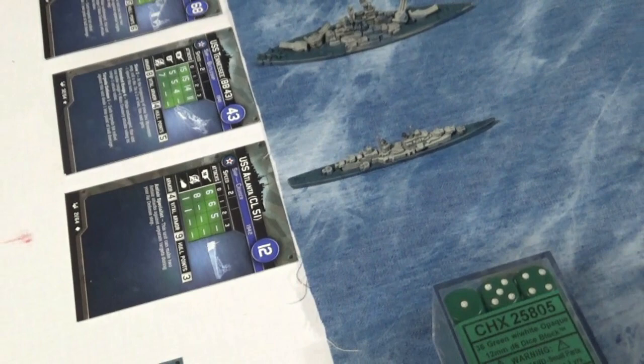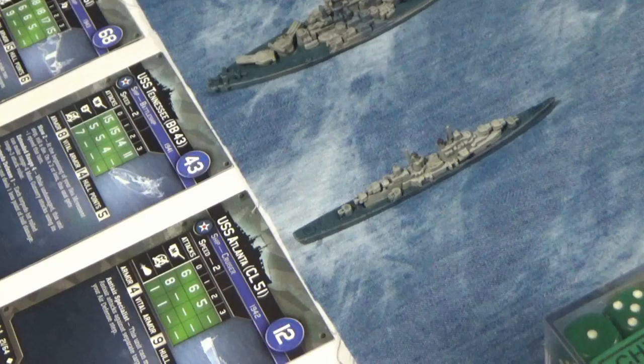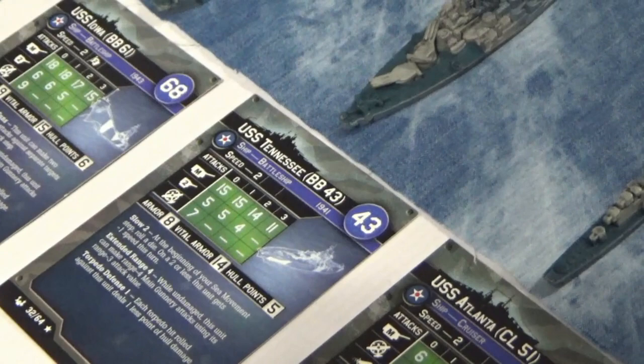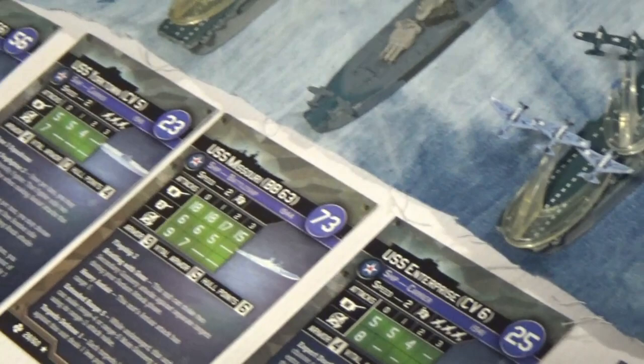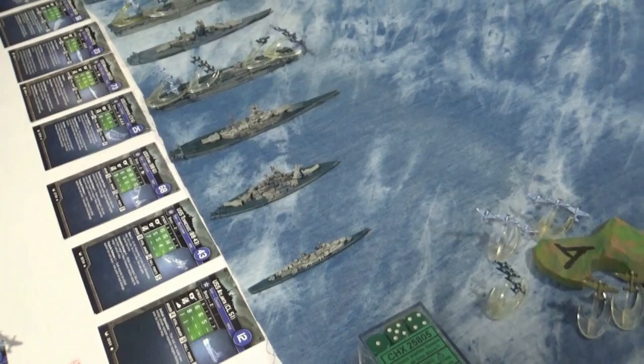Here are the American ships, and these I believe were on the order of battle — though the surface ships never really shot at each other, because airplanes made it all too apparent you're just going to lose your boat if you get out too far. We've got the Atlanta, nice cruiser. We've got the Tennessee battleship. We've got the big Iowa. We've got the Enterprise. We've got the Mighty Mo — 73 points, that's a big boat. We've got the Yorktown, the Washington, and the Boise finishes everybody off. The American fleet is 503 points, so it's 525 to 503.